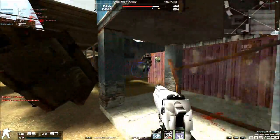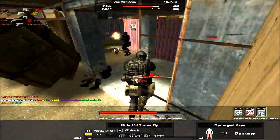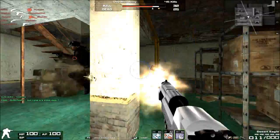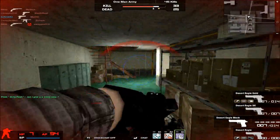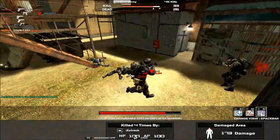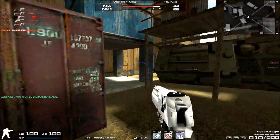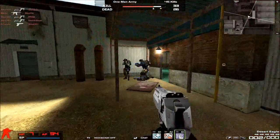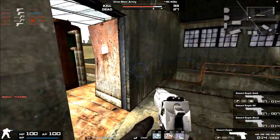The Desert Eagle is a pretty iconic handgun — I'd be surprised if any FPS fan didn't recognize it. It's a massive handgun, and it looks massive in your Combat Arms HUD. The muzzle noise is a very loud, blasting sound. I won't imitate it because you can hear it clearly in the gameplay itself. It's a pretty unique sound — no other pistol family shares the same muzzle noise as the Desert Eagle.